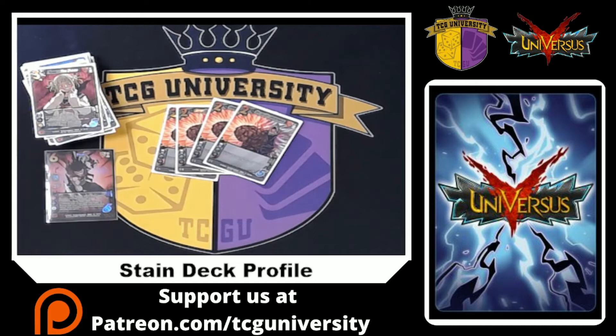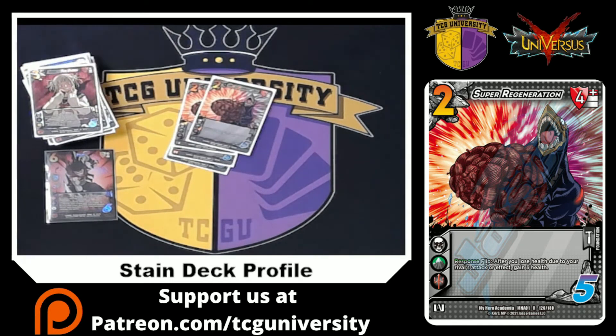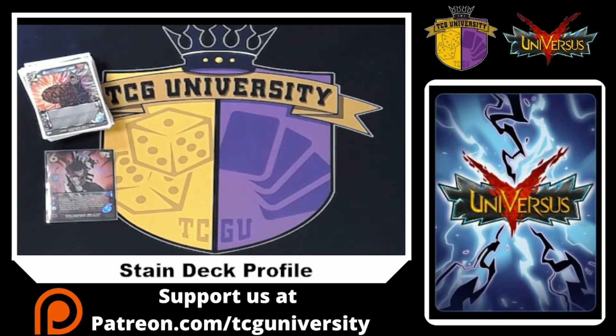Same reason we're playing Super Region — it's a two-five, four-high block that you're never really going to block with. Its flip says: after you take three or more damage from an attack or effect, gain three vitality. Super strong card, a nice staple right now.